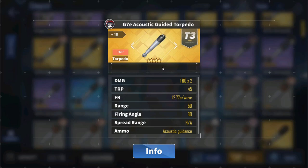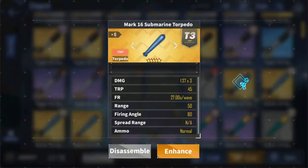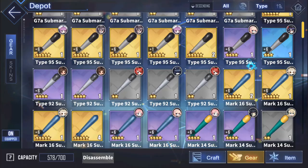What makes the G7E unique is, like the name suggests, it homes in on its enemies. Because of this, the G7E — or the Mag Torpo as I like to call it — has the most consistent damage out of all the torpedoes and is the best torpedo you can get. The next best is the Type 95, followed by the Mark 16. The difference in damage between all these gold torpedoes isn't going to be that noticeable, but if you're going for the best, go for the G7E.